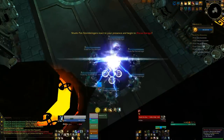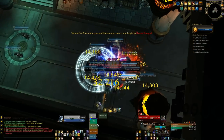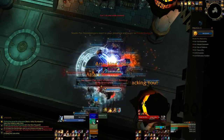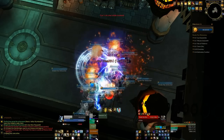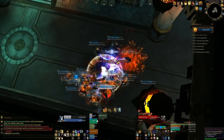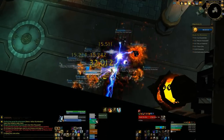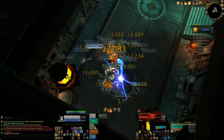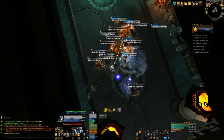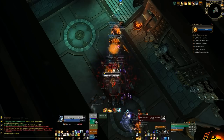We start off by pulling this entire first room, and this pull really hurts. A lot of things in challenge mode hurt, but you're definitely going to want to use your stuns. It's a really nasty pull because there are these ambushes just popping out of nowhere, attacking whoever they want. So you're going to have tons of group damage. Your tank will do the best they can, but make sure people pop personal cooldowns if they get in trouble, just until the tank can round them all up.